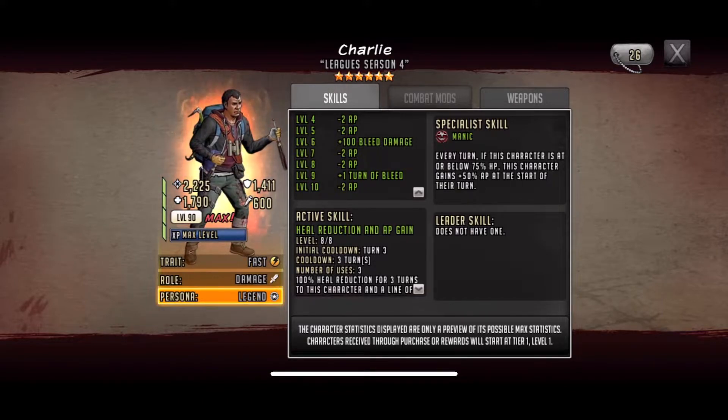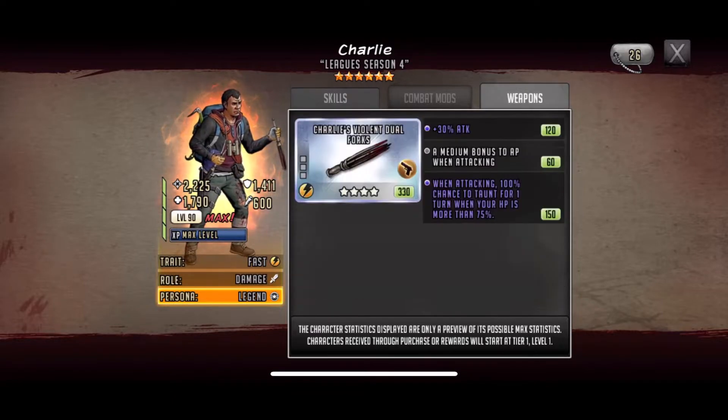That's like one of the first cases I've seen of hurting yourself in the process, but it's still handy because 100% heal reduction is a good counter for revives. So honestly it's not bad. He has the newest specialist skill — Manic. Every turn, if this character is at or below 75 HP, this character gains plus 50 AP at the start of their turn. So every turn that this guy is hit with a lot of damage and sitting on the verge of death, his AP shoots up 50. That is honestly ridiculous.